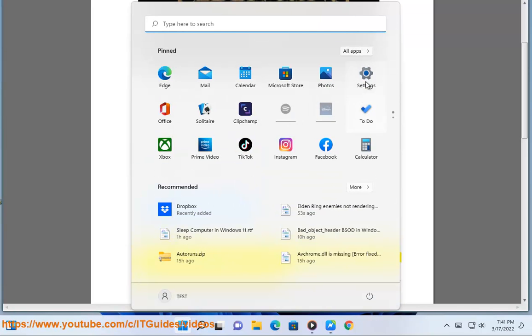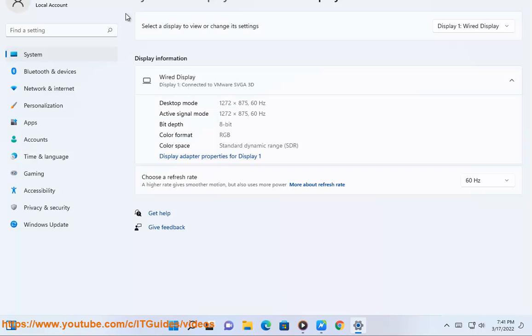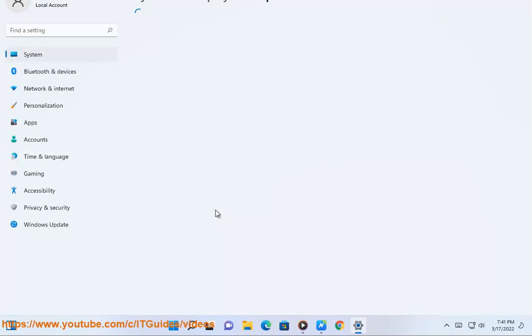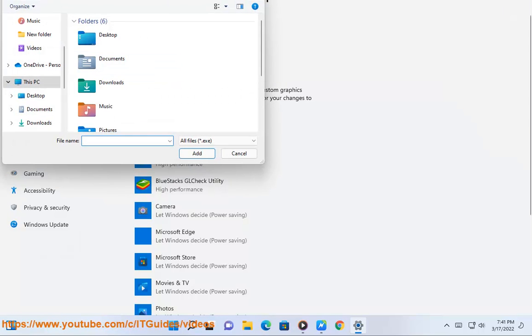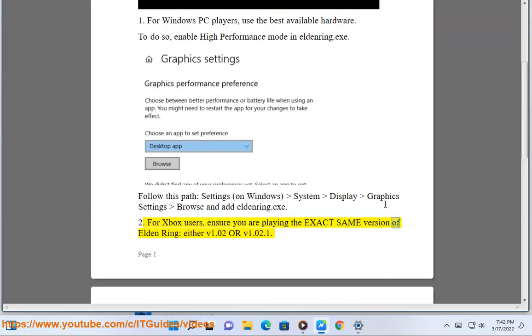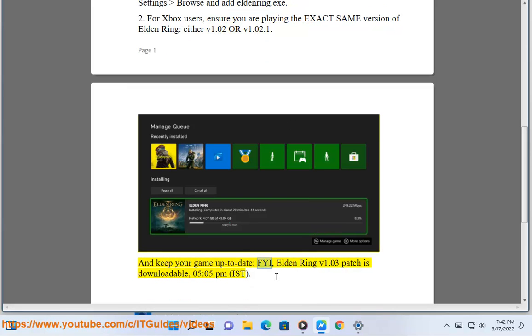2. For Xbox users, ensure you are playing the exact same version of Elden Ring, either v1.02 or v1.02.1, and keep your game up to date. FYI, Elden Ring v1.03 patch is downloadable as of 5:05pm IST.